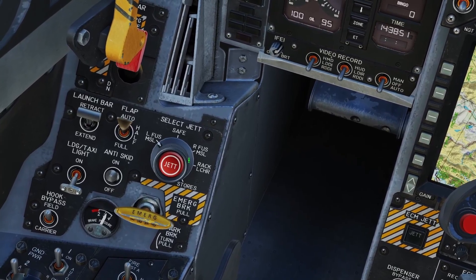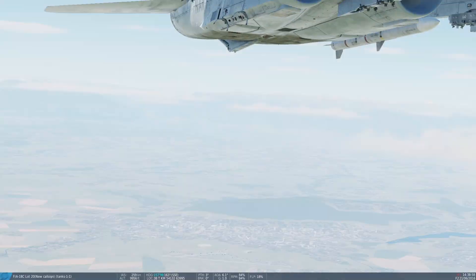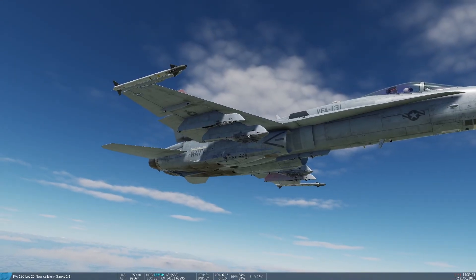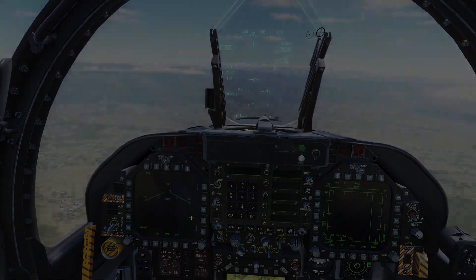You can also set it to left or right fuselage missile, and that will jettison these missiles right here. If I press it, you can see the missile's gone now. There is no way to jettison the wingtip missiles. That was jettison for the Hornet. Thanks for checking out this video, and I'll see you later.